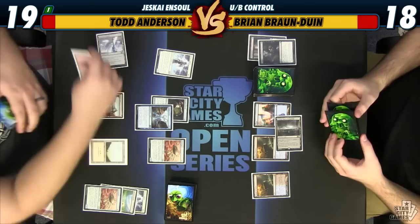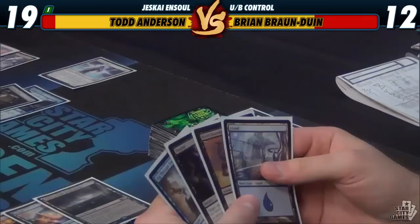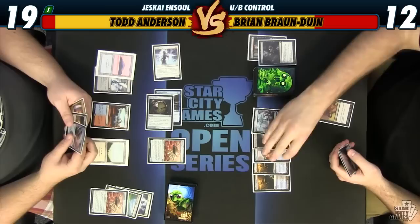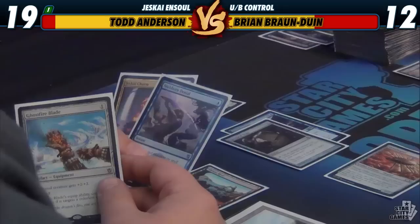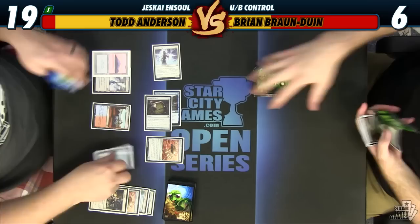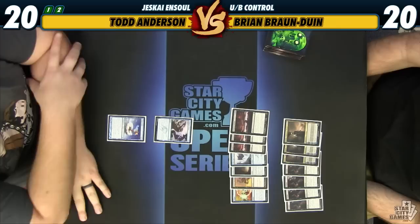Here we go. Attack for six. Here's a Downfall this time. The Stubborn Denial can counter a Dig Through Time or something next turn, and I kind of want to scry, so I'm going to protect this top card. I think I'm going to keep it because we're going to get him pretty low on life. Take six, down to six. I'm dead.